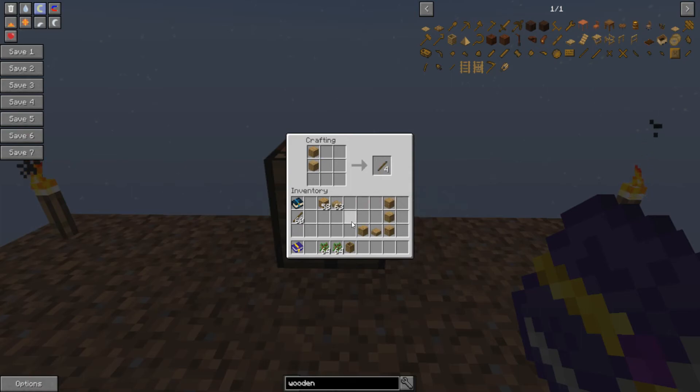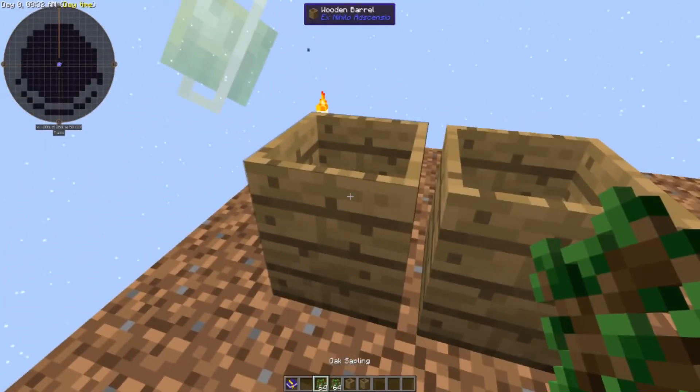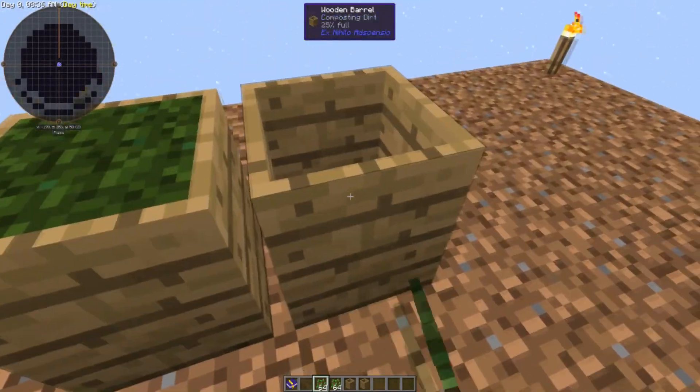The wooden barrel is crafted simply by the recipe shown here. I've got two here — you place them both down, and then to craft dirt you simply fill them with saplings.